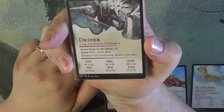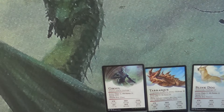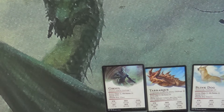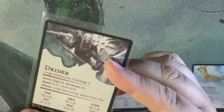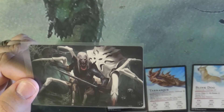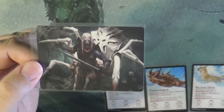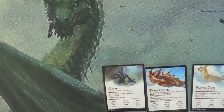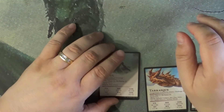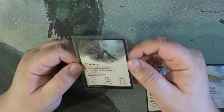Then we've got our drider, which brings us to number 17. The drider is a large monstrosity. It's basically a drow that has been made into a spider body with legs. They are ones who have fallen out of favor of Lolth, the spider queen.